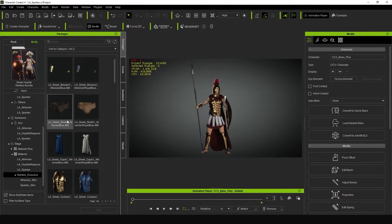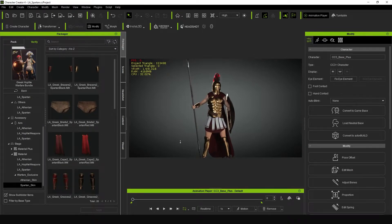Additionally, you have all the material presets to help give you additional variety to your characters. But exclusive with the Warfare Bundle are the Athenian skin and the Spartan skin.